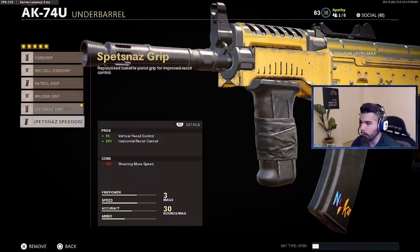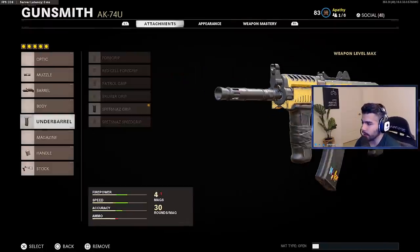For the underbarrel, we're running the Spetsnaz grip. You could run the speed grip — they're both really good. I'd like to run both of them sometimes depending on the map, but the boost in recoil control really helps a ton.